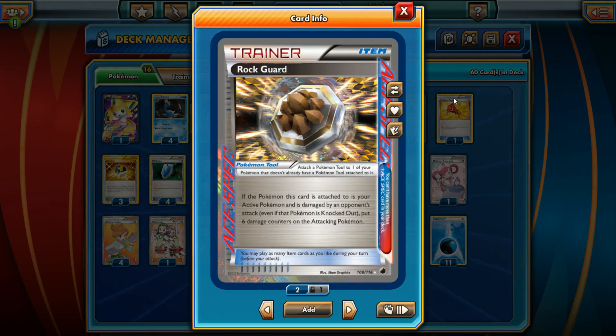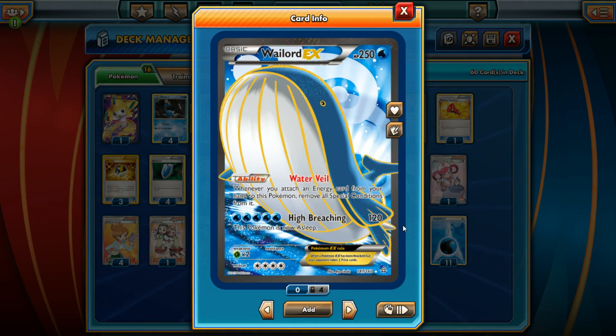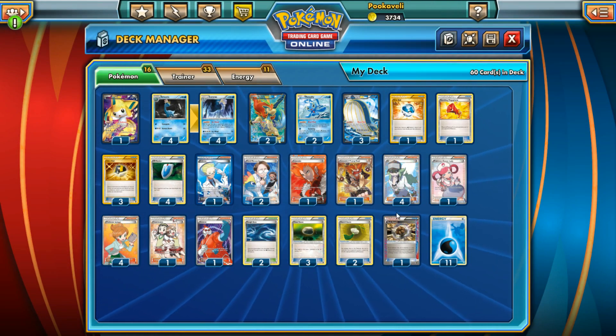Keeping with the theme, we're also playing Rough Seas, which heals 30 from all your Water and Lightning Pokemon every turn — really strong in combination with all the damage reducing. We can also heal damage and make our Wailord an unstoppable force. Pokemon Center Lady can heal 60 damage and remove all Special Conditions from one of your Pokemon. Since it's Bad Deck Monday, we're throwing in some fun strategies too — instead of Hard Charm, we have Rock Guard, our ACE SPEC. If your active Pokemon is damaged by an opponent's attack, put six damage counters on the attacking Pokemon.